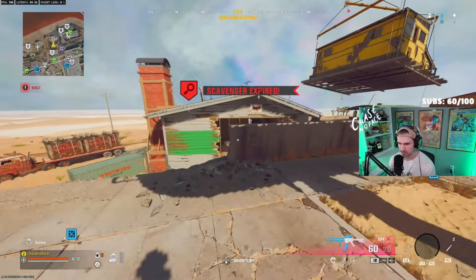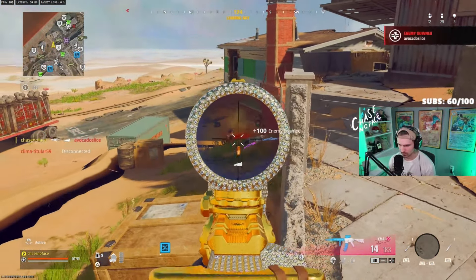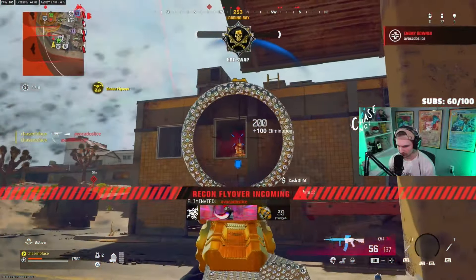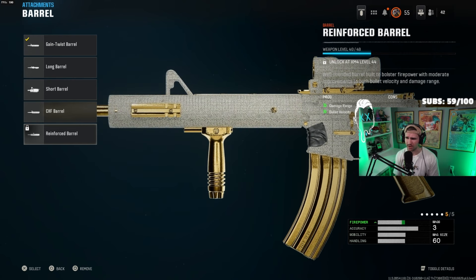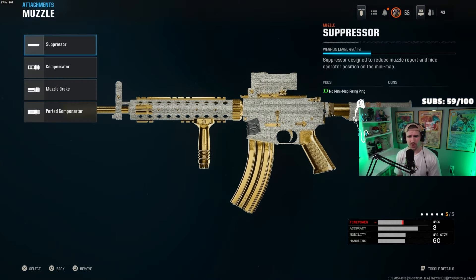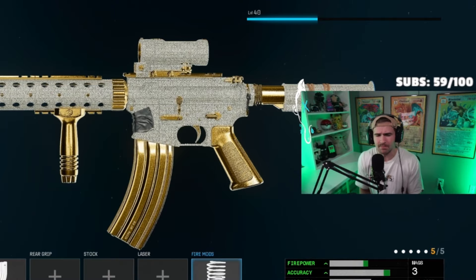Coming in second, we have the XM4. This probably feels like the most consistent AR I've used other than our top option. Like the AK, Model, and Krig, it sits right in the middle of the TTK pack, but its biggest quality is its recoil control. It does have a little more horizontal recoil, which changes how we build it slightly. For attachments: Jason Armory 2x scope, Reinforced Barrel, Vertical Foregrip, Extended Mag Tube once available. I've been toying between the Ported Compensator and Recoil Springs — personally I think the Recoil Springs are best. Run Gunfighter and max out all eight attachments.